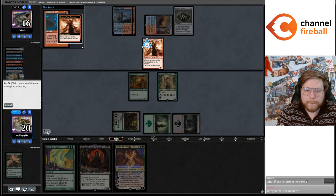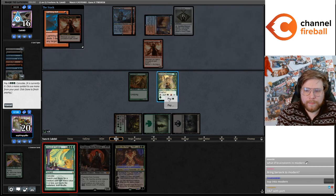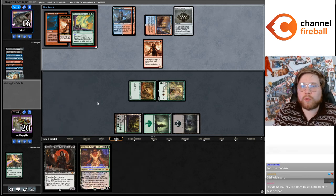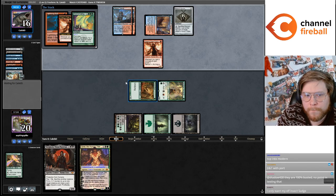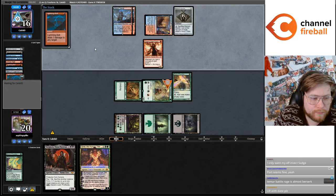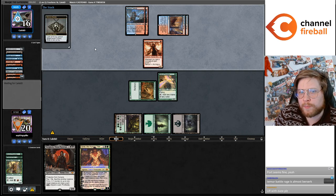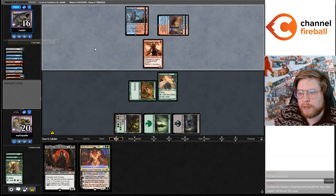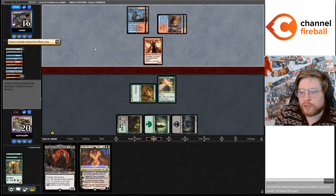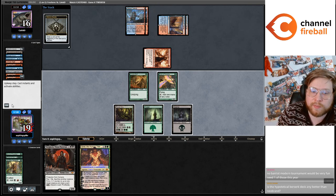I guess I'm going to Chord for a mana creature now. There are cards like Rishadan Port that maybe aren't broken in the format, right? Maybe Rishadan Port is not broken in Modern — but boy, Rishadan Port sure does stink to play against. Cards like that are really, really unfun. I don't want Port in Modern — it leads to a lot of non-games and feel-bad moments.